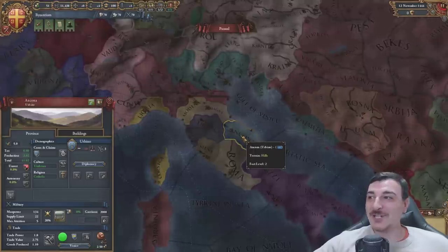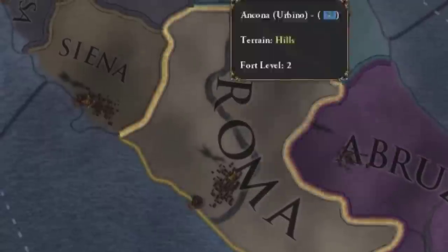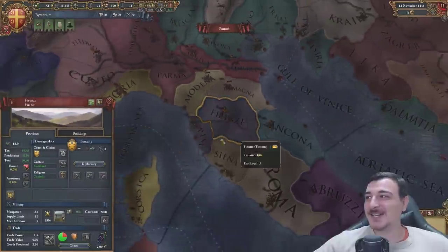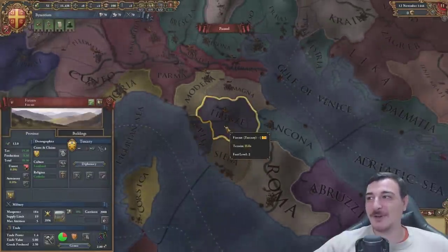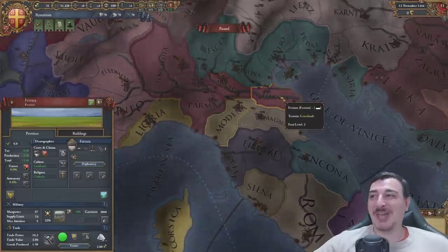I actually did not remember Urbino being this big. And the papal states only have two provinces - that is so cursed. Also Tuscany - no, Florence - exists from the start. Modena also exists from the start, and Ferrara is pink.